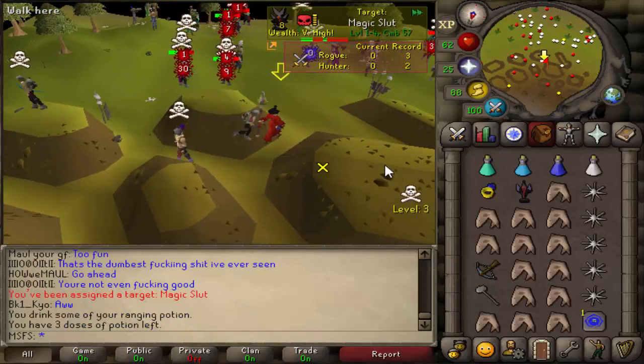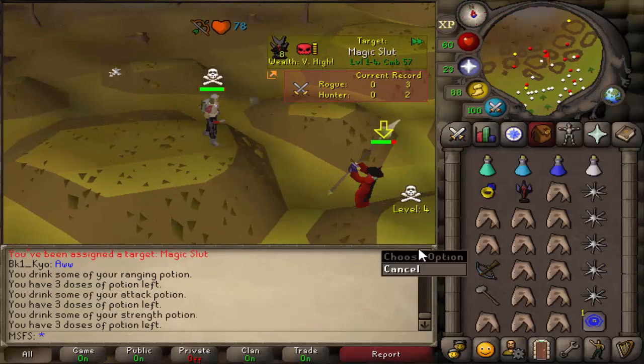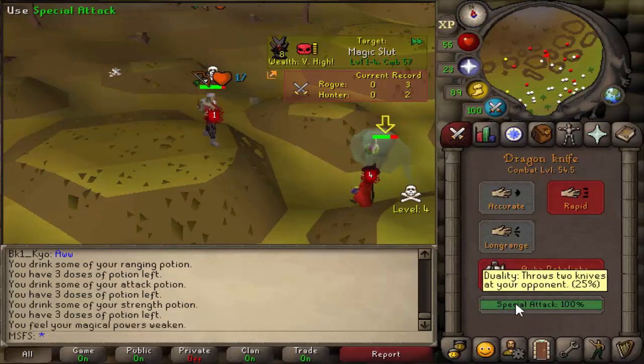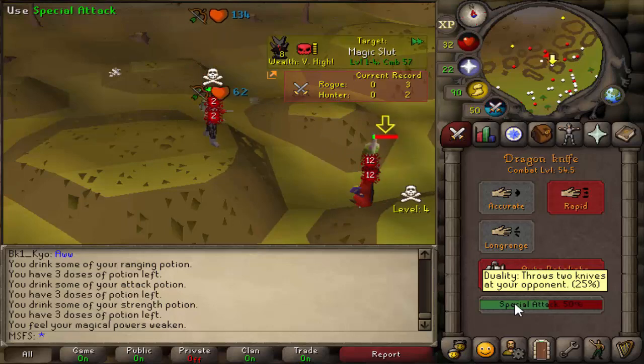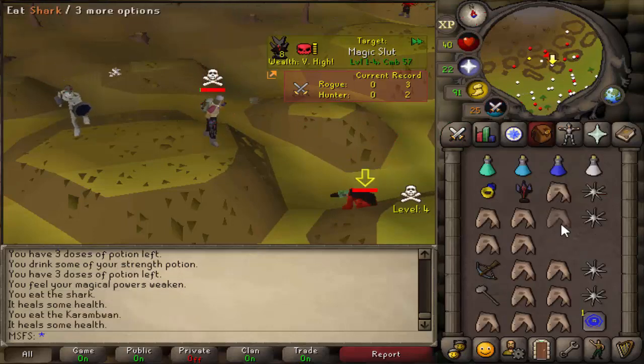I've got a target with a tier 8 — he's obviously unskulling and very good at what he does. I assume he's going to toxic staff spec so I can't godsword spec him. The thing I'm going to have to try is kill him strictly with my dragon knives, so this might be a little bit difficult. Dragon knife spec — he's dead! I got him!